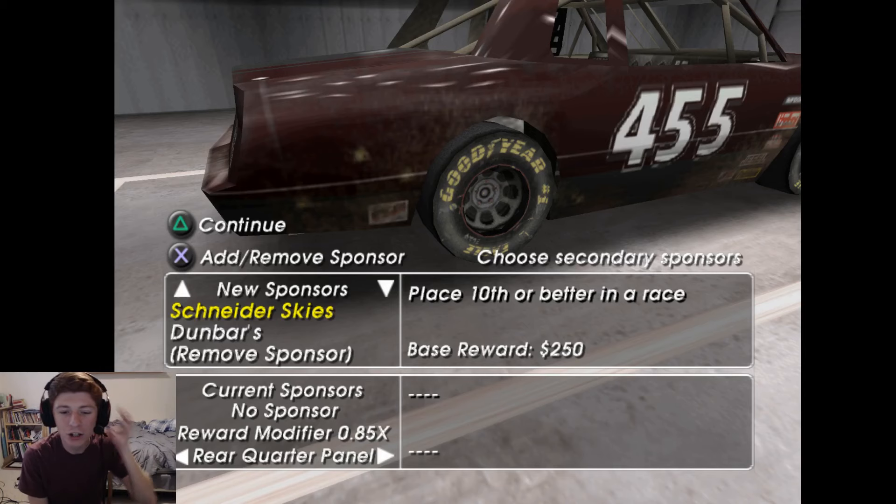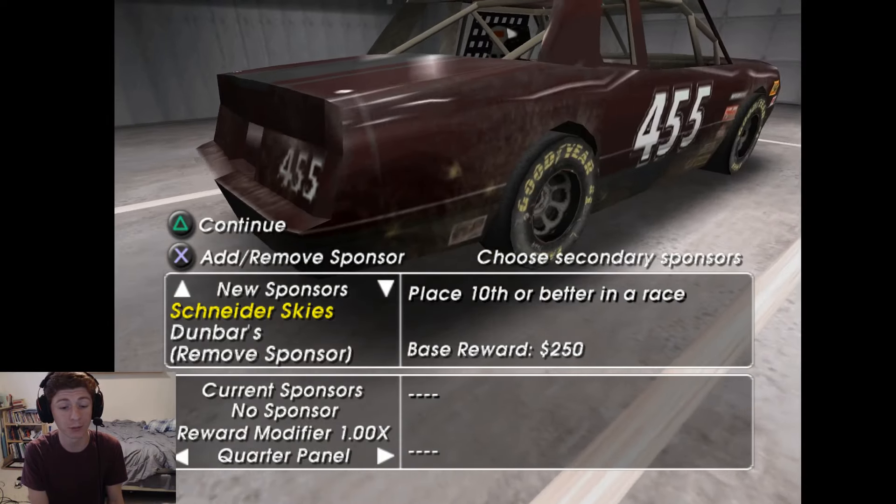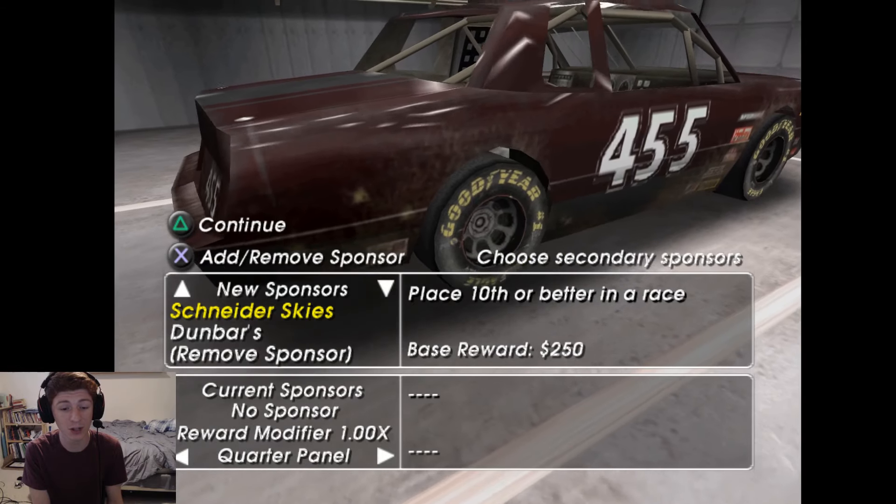Here we are back on Dirt to Daytona, and it looks like we have some sponsor offers after our first race. We have Schneider Skies and Dunbars. One wants us to finish 10th, one wants 15th, and it's offering us double to finish in 10th. An interesting thing with the sponsor system in this game is that you get a different reward multiplier wherever you put the sponsor.